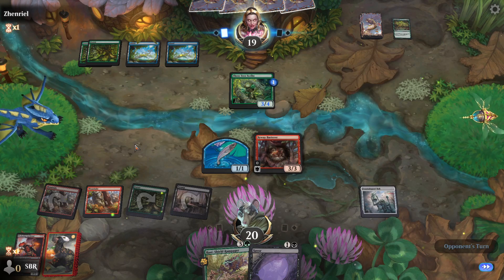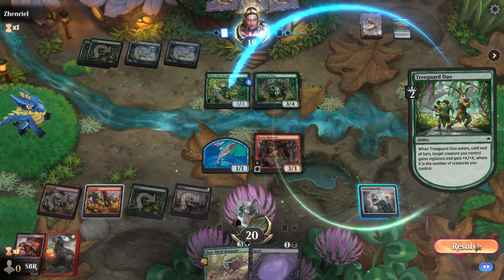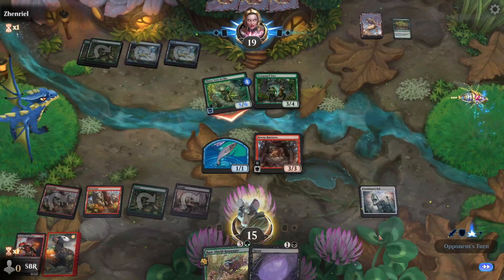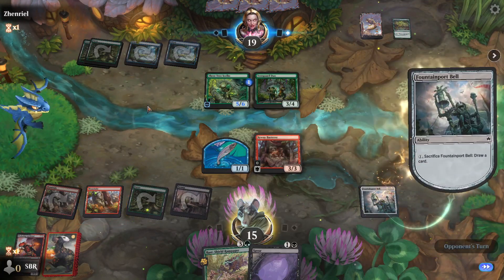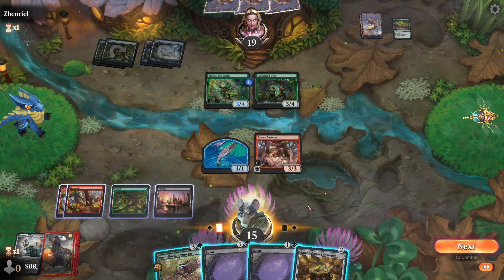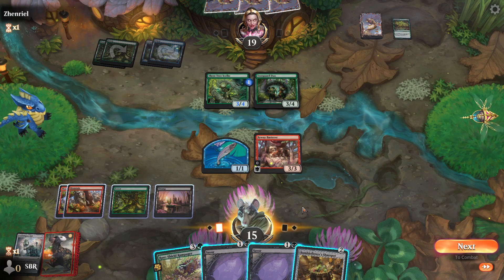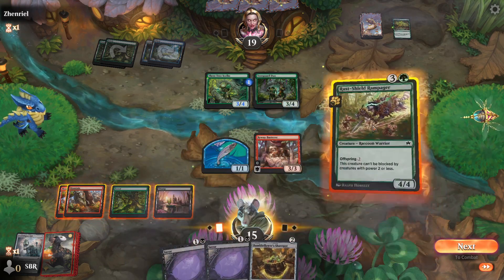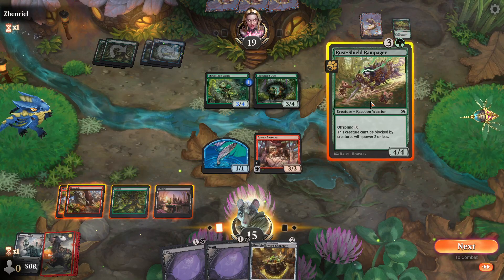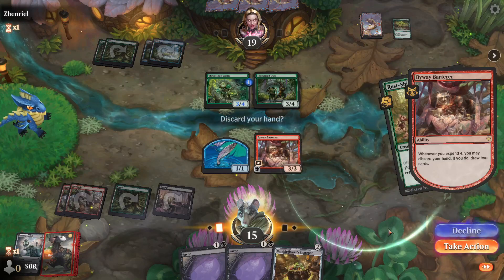Maybe they'll just kill my barterer here. That's 5 damage — that's fine. Take 5, like 2 more times before it becomes an issue. I can't cast both of them in the same turn. Maybe I don't discard my hand and I run this out. Eventually I'm going to get the second saver and sharepot in the same turn and discard my hand. In the meantime this is holding the ground, so just don't take action yet.